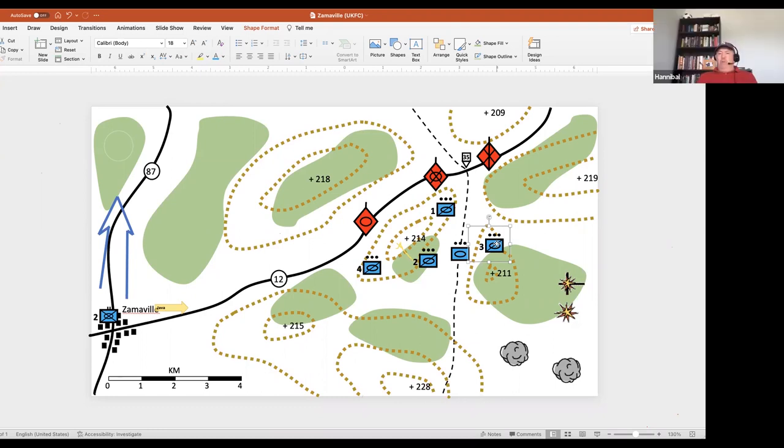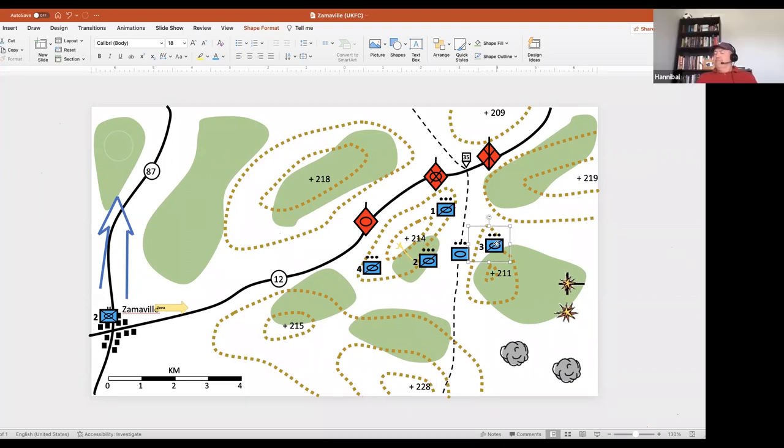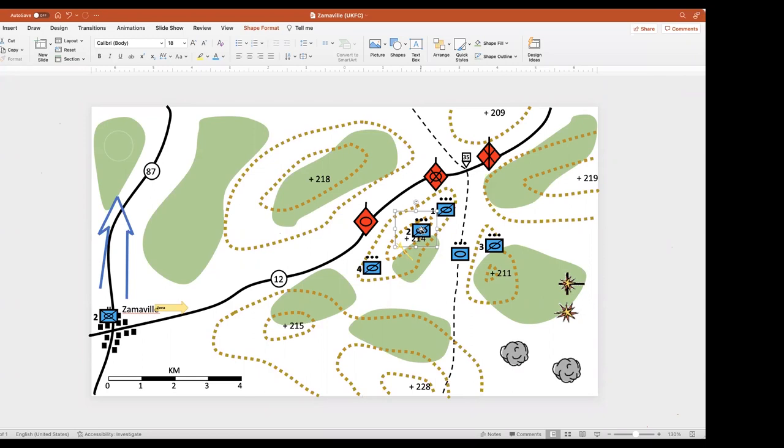Second troop moves to the top of the hill to engage. First, second, and fourth all immediately take up firing positions and engage the enemy in the flank. Rather than orchestrating simultaneous fire, the order is: when you come to bear and have a shot, take it. Chaos is on our side — they don't know what's coming. Especially with smoke or fires already coming in.